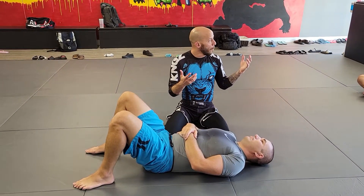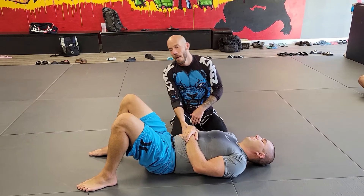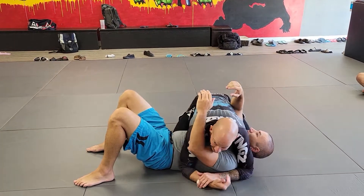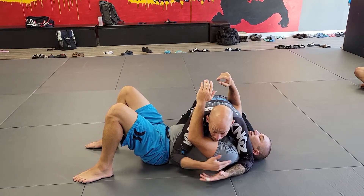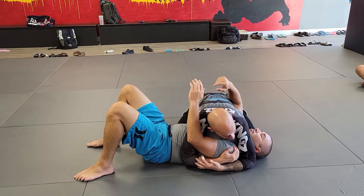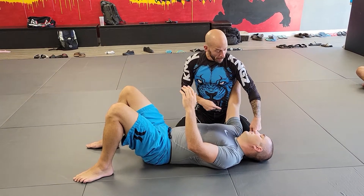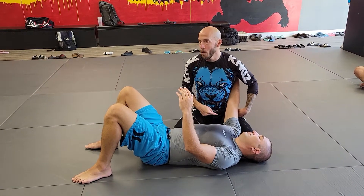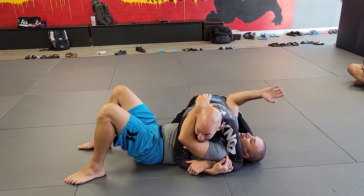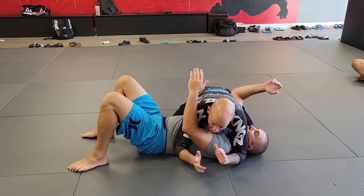So is there a better side control, a better default position you can get in when you're pinning someone from the side? There is. What I want you to do with your partner is put both your arms on this side. I'm still controlling the four corners of the box — I have this elbow on the hip, my knee is still touching this hip, I have two arms on this one now, and my knee is still touching this one. The great thing is the distance from my knee to my hip is no longer relevant. I'm so much closer to his head, he can't get his elbow in now. It's stuck, so I don't have to worry about that frame and shrimp.